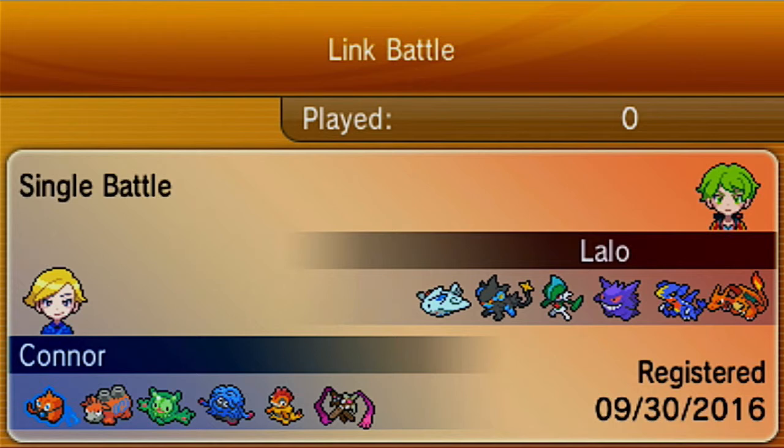Last but not least we have Doublade, that's the pre-evolution of Aegislash, and Aegislash is banned. Doublade has the Eviolite. I've used this thing on Showdown and it's really good. Unfortunately I do not have Swords Dance, because without Swords Dance Doublade cannot really KO anything unless it sets up Swords Dance.